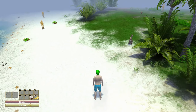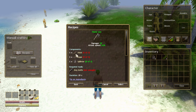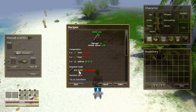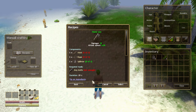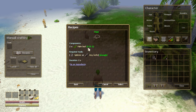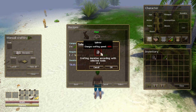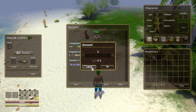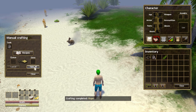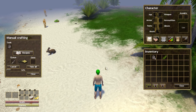I need a stone axe - that requires a stick, rope, and a splinter. I have a splinter but it requires a knife to build it. So let's build a knife first - I need a splinter and rope. I need palm leaves to make rope. Let's go ahead and create a piece of rope, and now I can build a knife. With a knife it takes two seconds to make rope versus four seconds with just a splinter - better equipment means faster crafting.